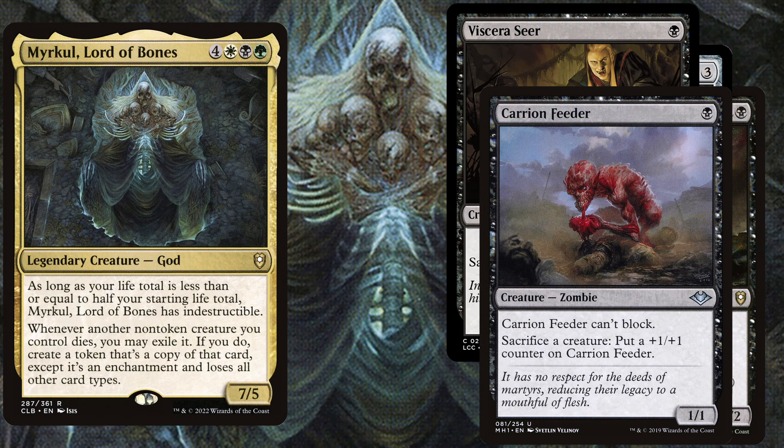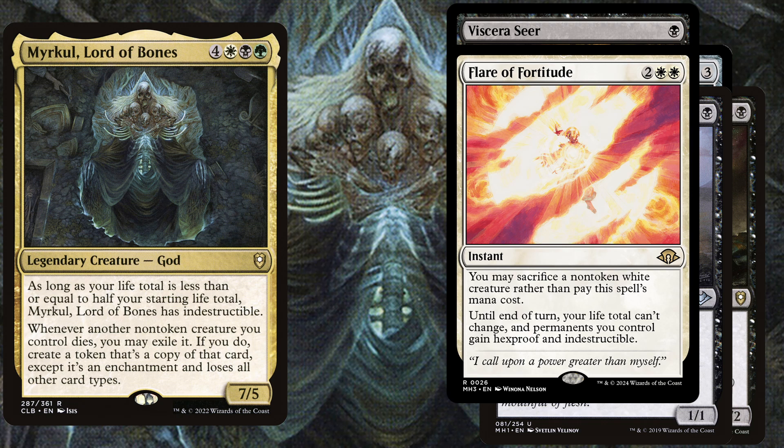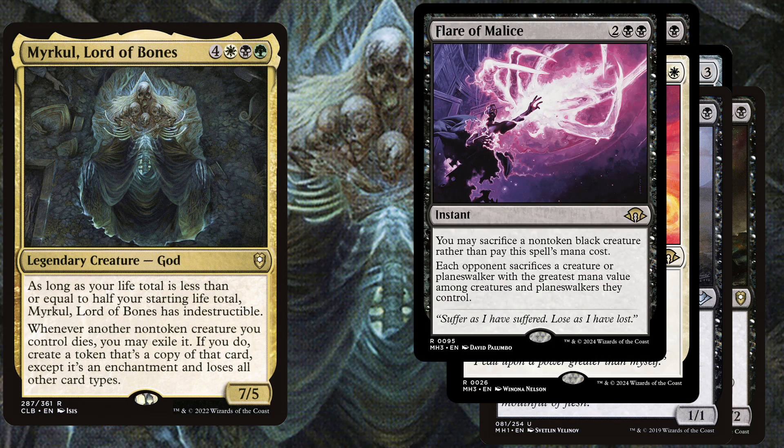Even more powerful effects: Flayer Fortitude, a 4-mana instant. You may sacrifice a non-token white creature rather than pay its mana cost, and until end of turn your life total can't change and permanents you control gain hexproof and indestructible. We also play the black version, Flayer of Malice, a 4-mana instant. You may sacrifice a non-token black creature rather than pay its mana cost, and each opponent sacrifices a creature or planeswalker with the greatest mana value among those they control.